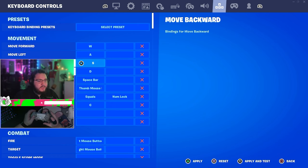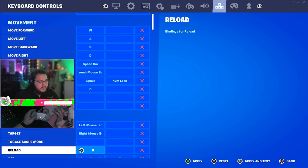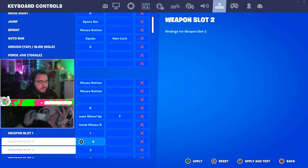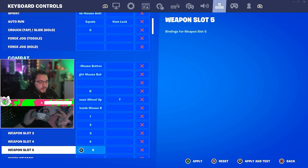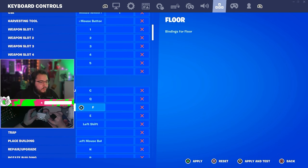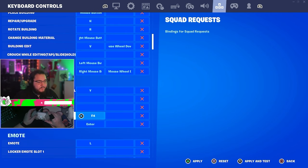For keyboard binds: scroll wheel for reload and swap weapons, walls on Q, floors on F, stairs on E, roof on left shift, and I edit with V. Those are the main keyboard binds.